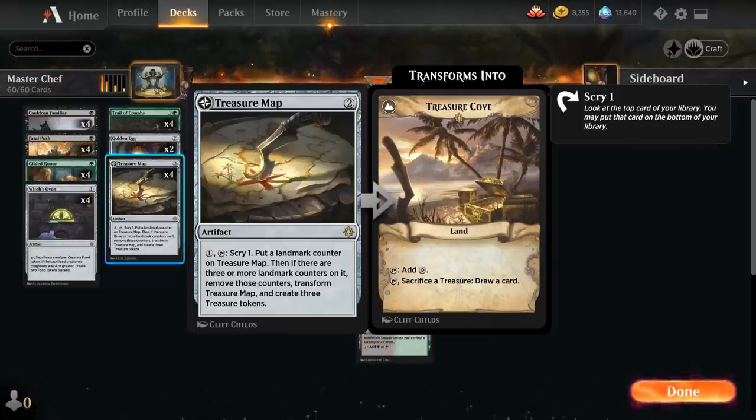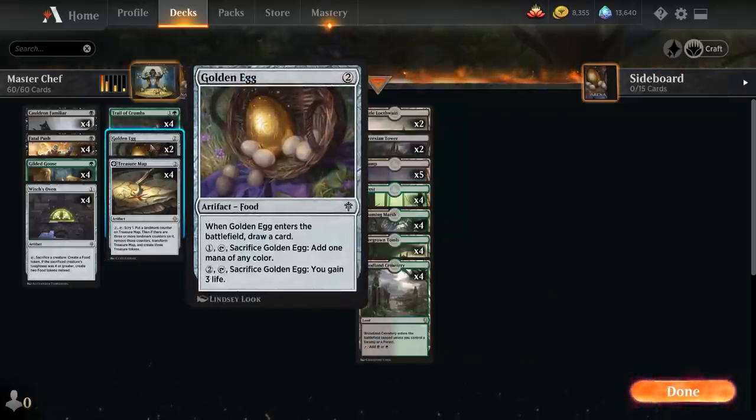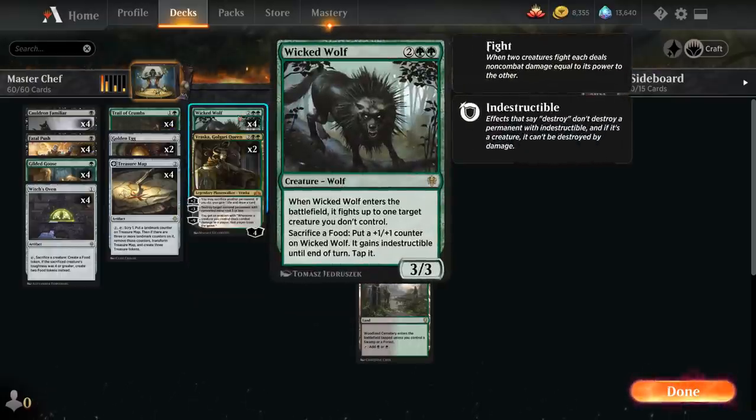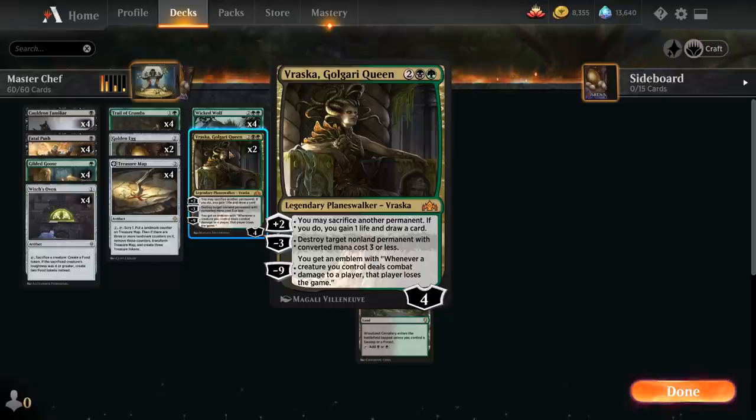We can sacrifice treasure tokens to Treasure Cove to draw additional cards. We have two copies of Golden Egg as another food artifact we can play to draw a card and sacrifice later for synergies. At four mana, the full playset of Wicked Wolf can double as a removal spell, fighting an opposing creature when it enters the battlefield, and helps us sacrifice food tokens without spending any mana — nice when Trail of Crumbs is active and we just need a free sacrifice outlet. We can also put a food counter on the Wolf to make it indestructible until end of turn.